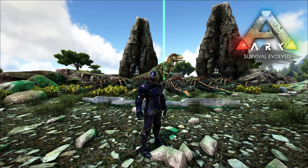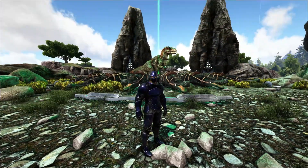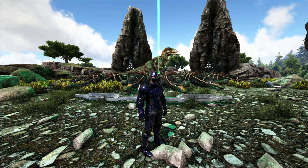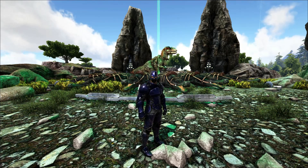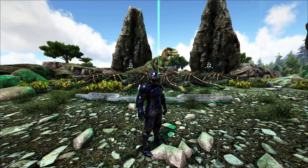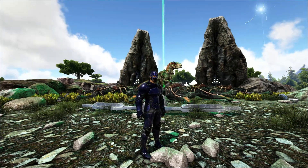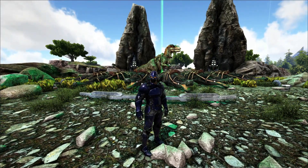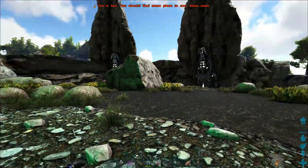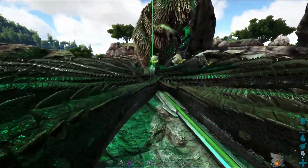Welcome back to the island. We're over at the green obelisk with all our gators ready and the Yuty ready — it's time to try our first boss on this map, the Broodmother, gamma version. We've got 18 gators going in with roughly 20,000 health and around 900% damage, and our Yuty has 40,000 health and around 400% damage, but we're mainly using him for boosting. Let's jump right in and hopefully make it out alive with everybody.